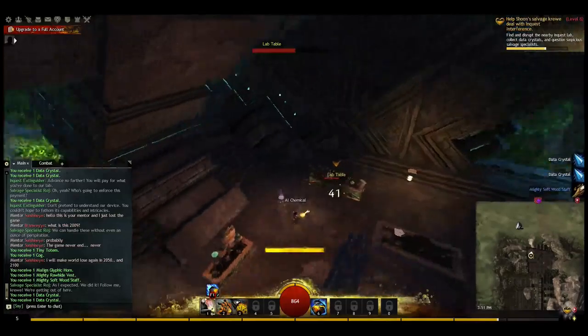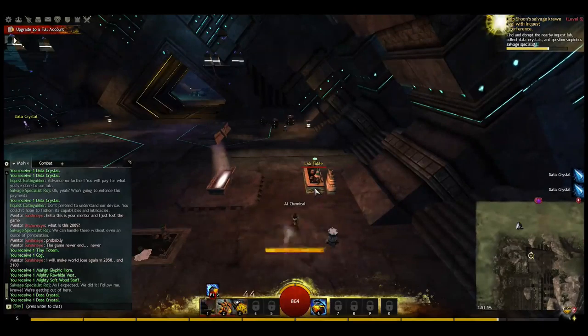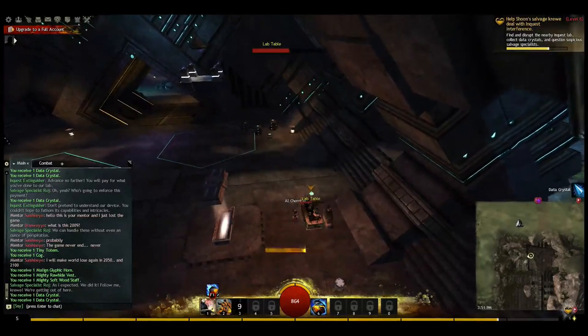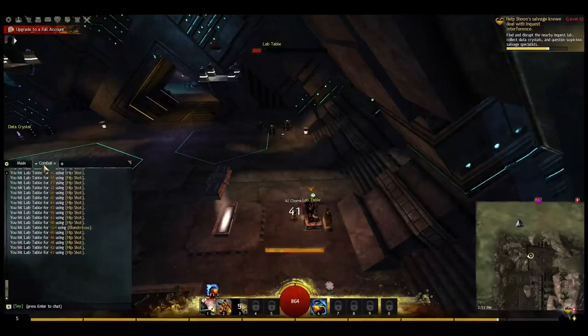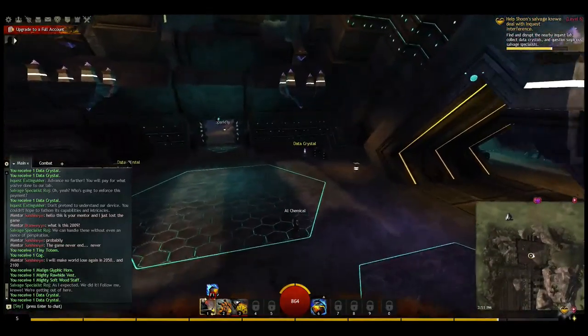Blow up the lab tables — make sure nobody's around me. Part of this is blowing up their labs — it's part of disrupting the inquest lab. Looks like I'm doing about 40 hit points of damage each time.